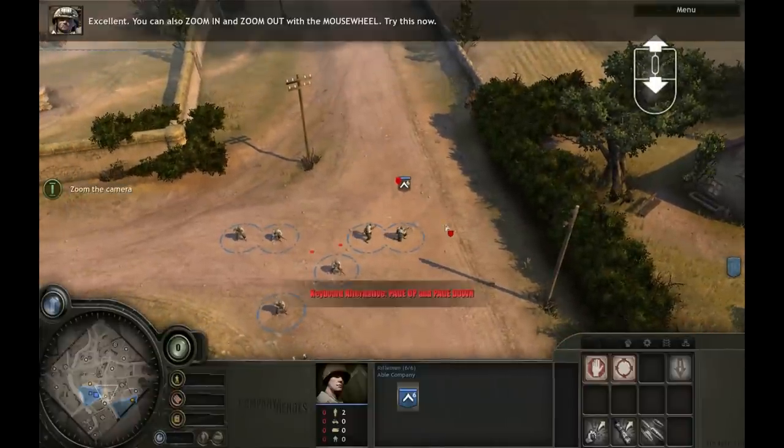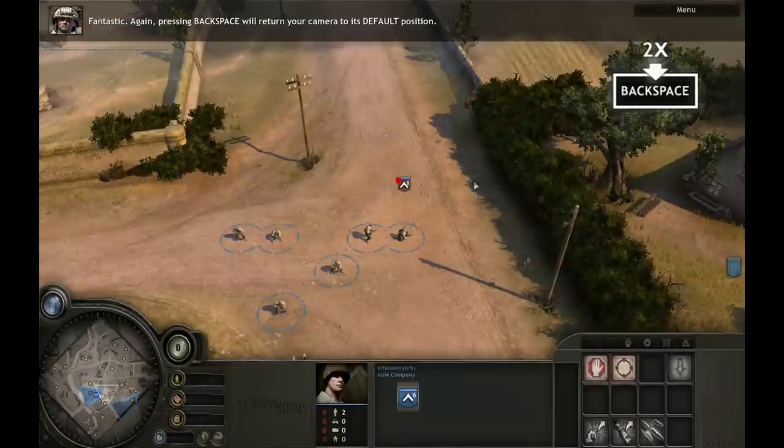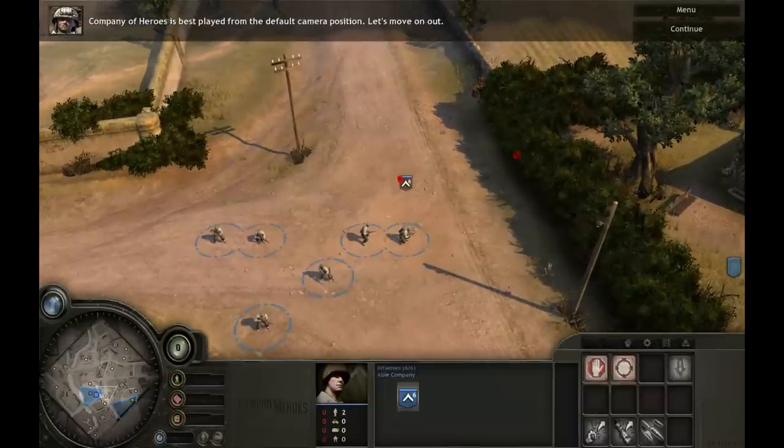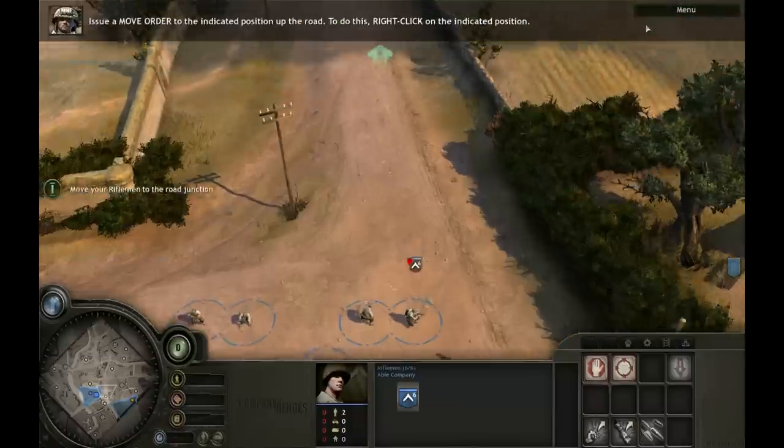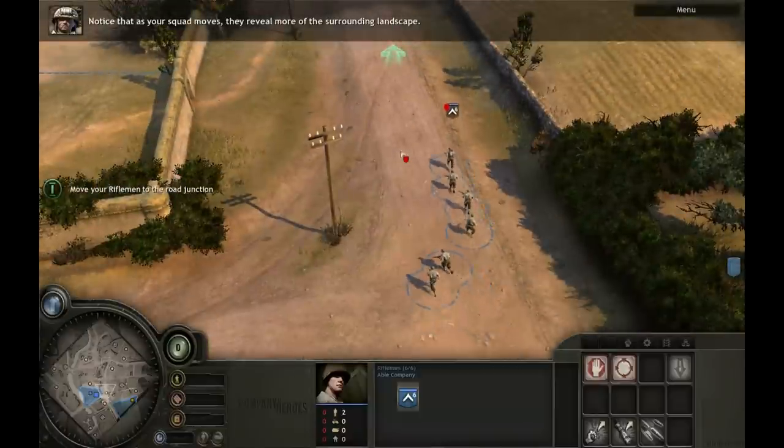You can also zoom in and zoom out with the mouse. Pressing backspace will return your camera to its default position. Company of Heroes is best played from the default camera position. Issue a move order to the indicated position up the road by right-clicking. Notice that as your squad moves, they reveal more of the surrounding landscape.